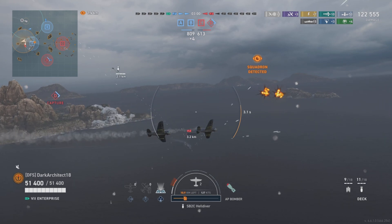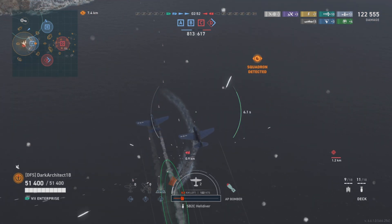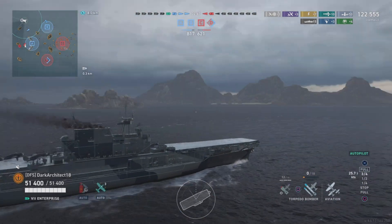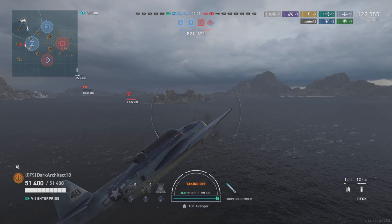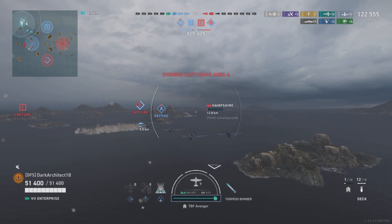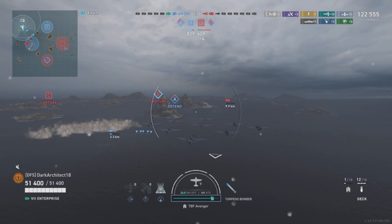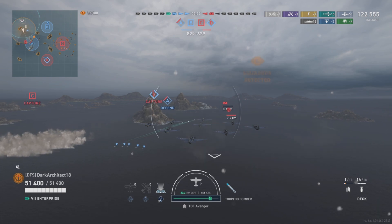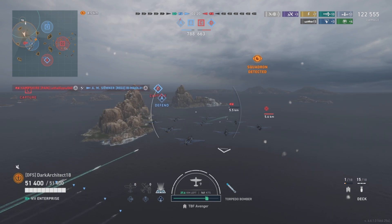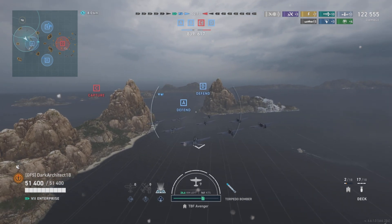You can citadel cruisers and battleships with the Enterprise, but not destroyers — they don't have a citadel. You can potentially citadel other carriers of similar tier too, though I need to test that further. We're up about 200 points holding A and B caps. The enemy took out the Hampshire and we're up to 123,000 damage.